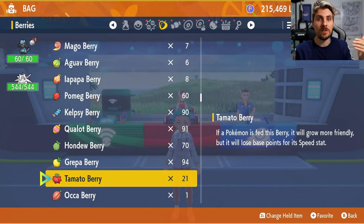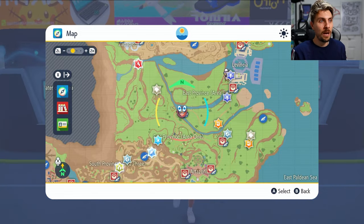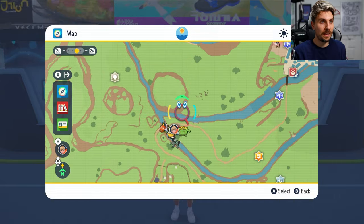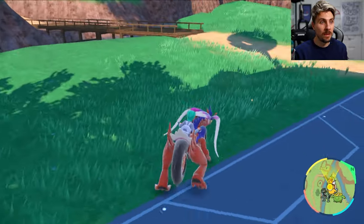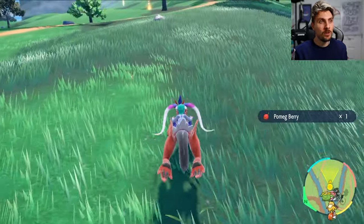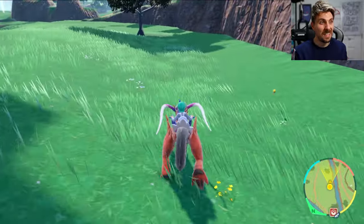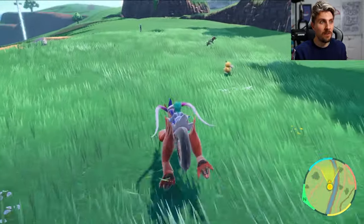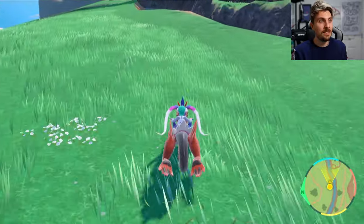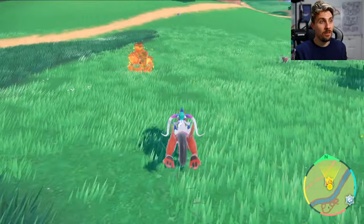You can do this even without any berries in your party already. Head to East Province Area Two on your map — there's a Pokémon Center there. Look in the area above it and behind it, and all you want to be doing is collecting 20 of these berries. It doesn't matter what kind — 20 berries with the Soothe Bell will be enough to maximize your Pokémon's happiness. It takes around five minutes to cover the entire area. We've got four already, so this is not going to be a long process.